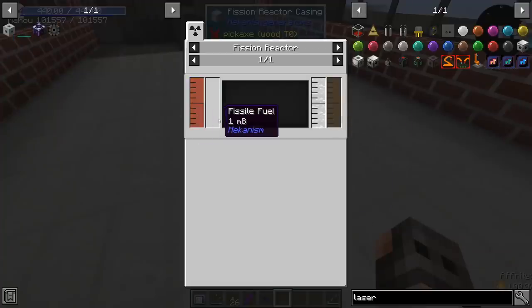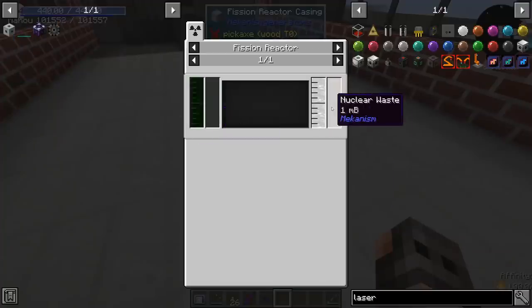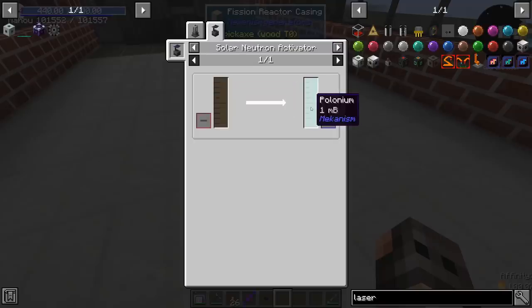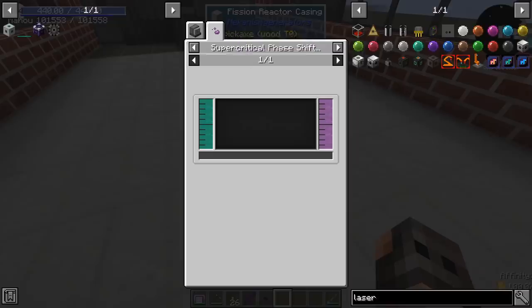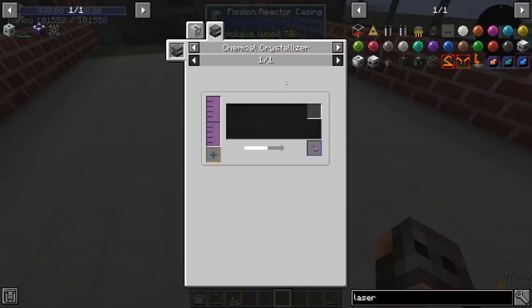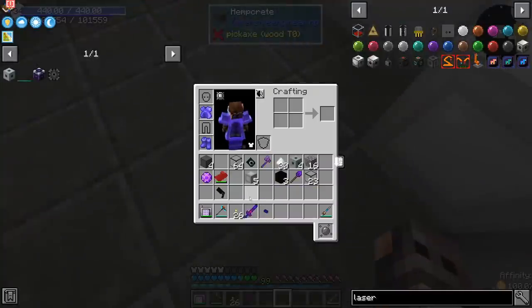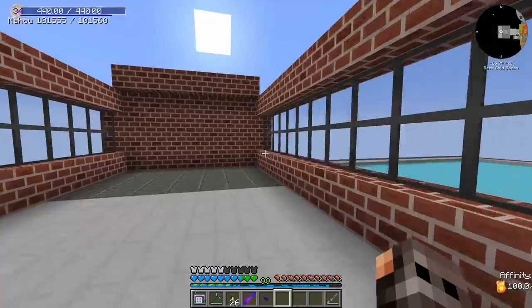So how does the chamber actually work? We need to have a fission reactor — we give it fissile fuel, and we get nuclear waste. We need to process that nuclear waste in a solar neutron activator in order to get polonium. Polonium gas has to go inside the SPS chamber so that we get antimatter. And the antimatter, which is also a gas, has to go inside a chemical crystallizer so that we get one pellet. And if you look at the conversion rates: for each 10 buckets of fissile fuel, you will only get one millibucket of antimatter — a conversion ratio of 10,000 to 1.